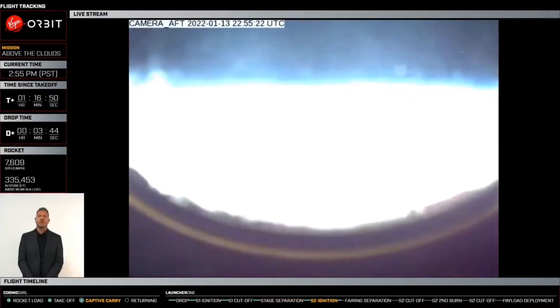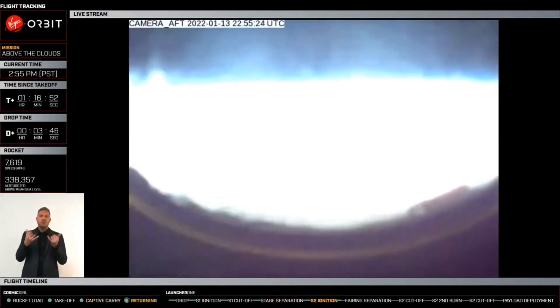Amazing views that we're seeing right now — the blue has gone to black, and that is the limb of the Earth in view. Launcher 1 is in space.